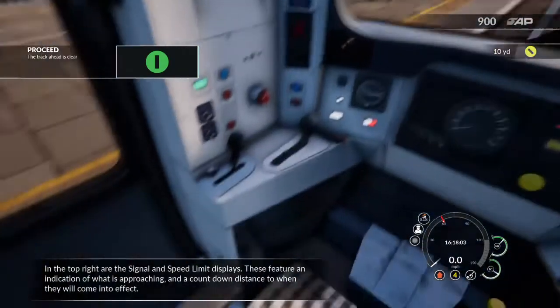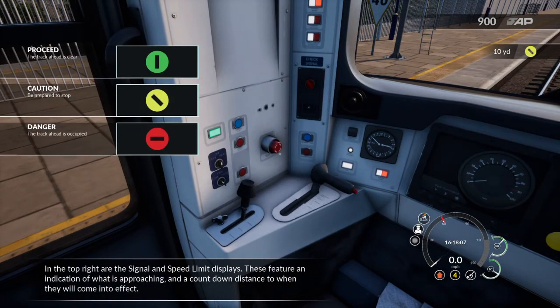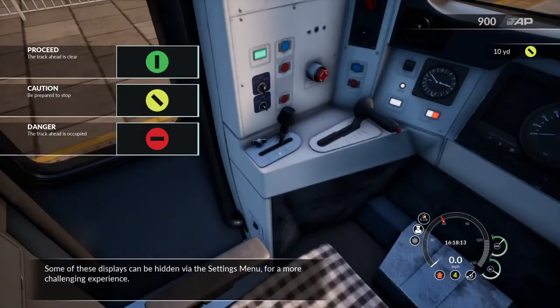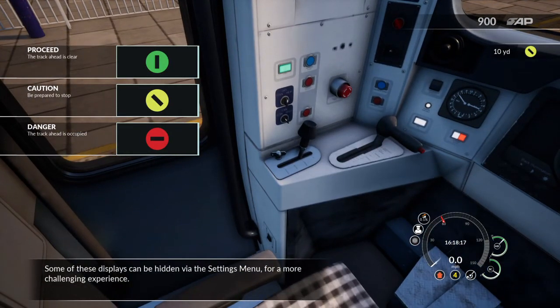In the top right are the signal and speed limit displays. These feature an indication of what is approaching and a countdown distance to when they will come into effect. Some of these displays can be hidden via the settings menu for a more challenging experience.